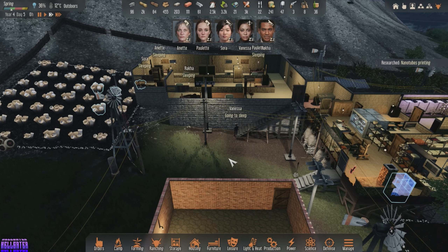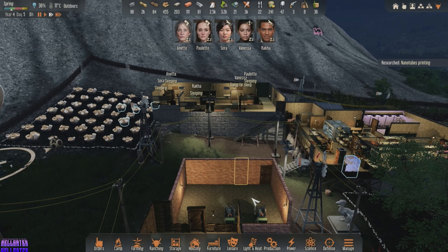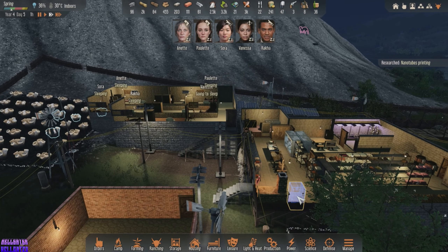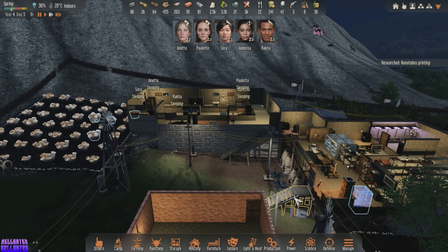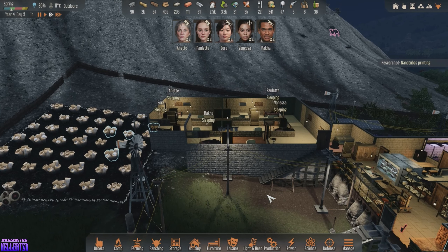Well everybody, that is going to wrap it up — year four, day five. As our settlers bed down for the night, we got a new power station up and running and doing fairly well. We're going to have to try and get these nanotubes working, but that is something for the next one. Hope you guys have enjoyed — please remember to like, subscribe, and comment if you're enjoying this, and we will see you in the next one.